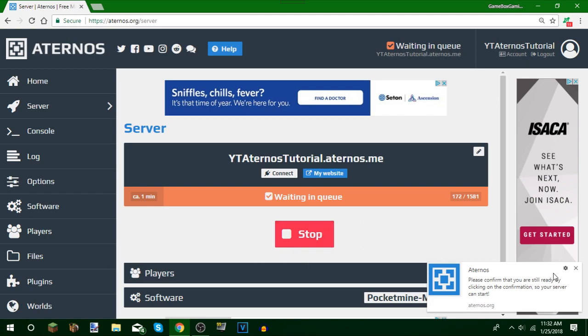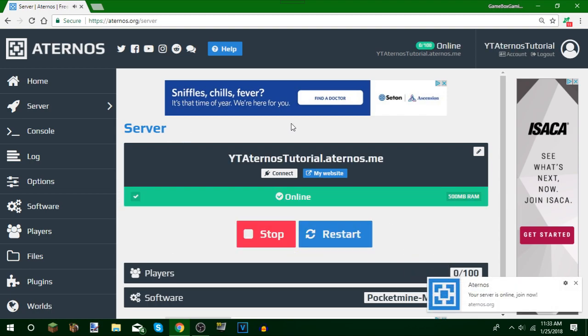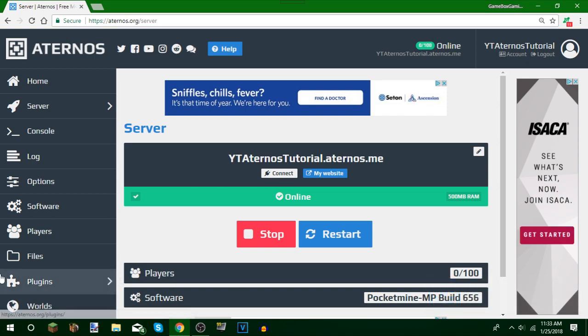After the queue it will say you have to confirm, and there'll be a little notification with a sound effect. Then it will load — look how fast it's going. In a few seconds it's going to say the server is ready. There it goes — it says loading, it's checking everything, and then it pops up as Starting. And now, as you can see, it is online.